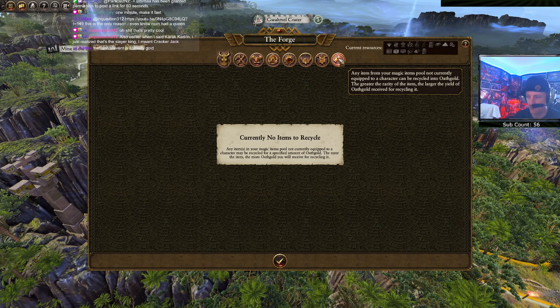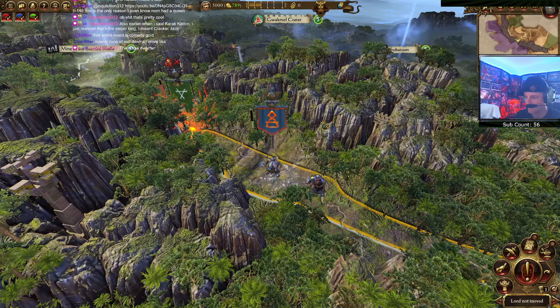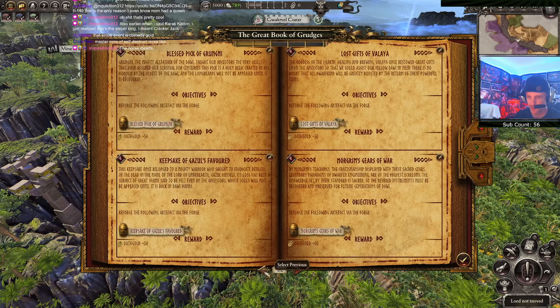Currently no items to recycle - that's just recycling, that's fine. Master rune of self-destruct - explosions. And then we have our grudges. We just have a bunch of these already and we get rewards for them as well - reforge the following artifacts and get gold for it. Basically just reforge all the artifacts for these grudges.